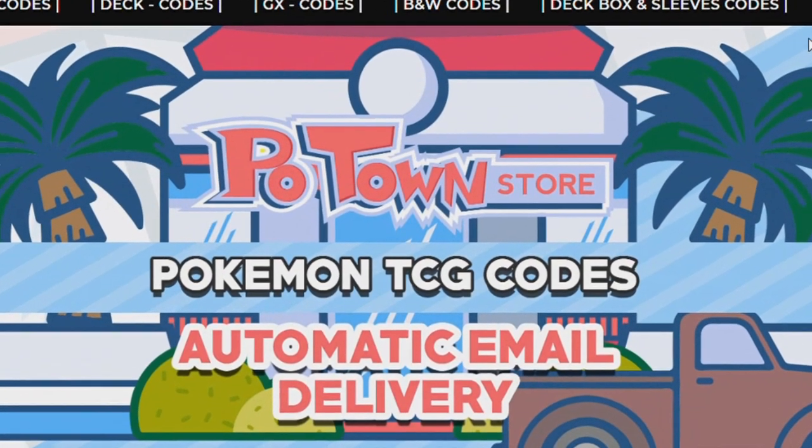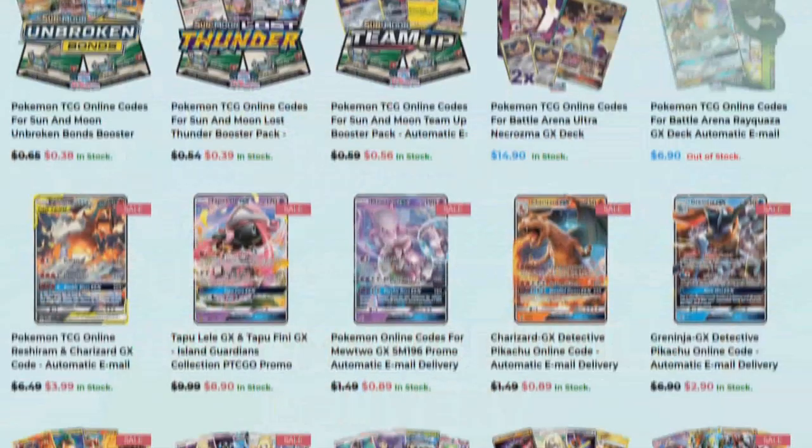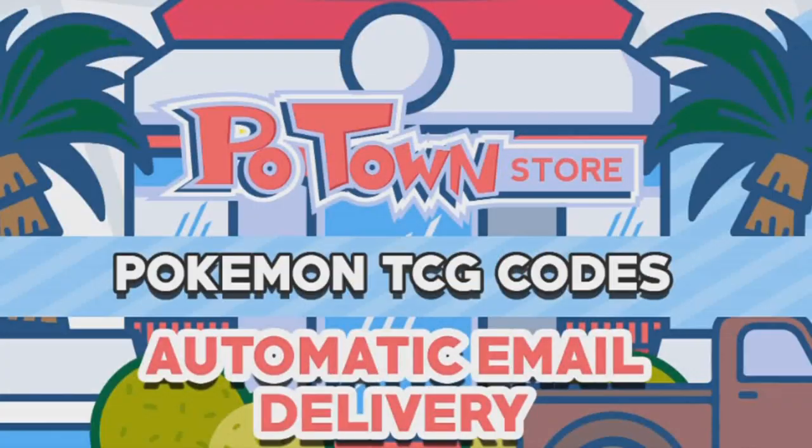This video is sponsored by PotownStore.com, the place for all your Pokemon TCG online needs. They have code cards from a huge variety of sets, so definitely check out PotownStore.com. If you use the coupon code ZAPDOISETCG you get 5% off your next order — how cool is that!